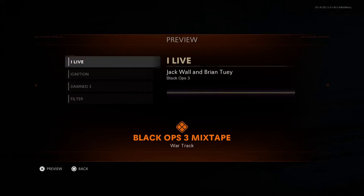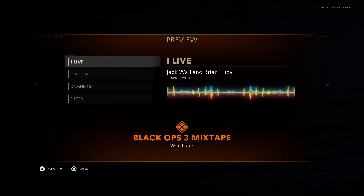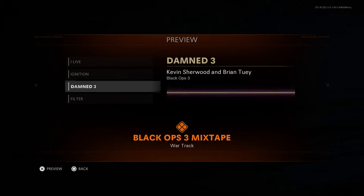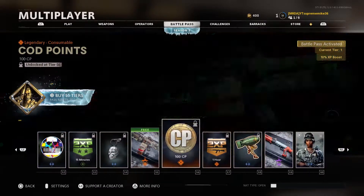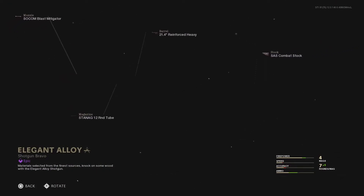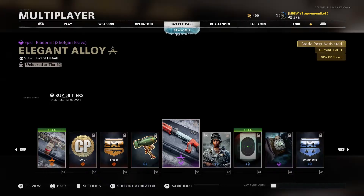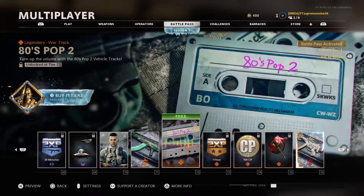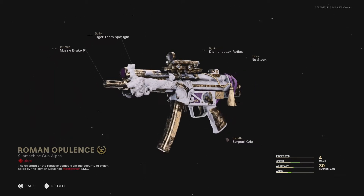Look at this — look at this Black Ops 3 stuff. M16, double XP token, Spaz blueprint. Let me see how it's looking though. That looks pretty decent. And it's another Mastercraft skin in the Battle Pass — the MP5 I believe, yeah MP5.